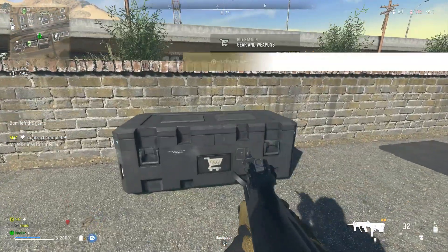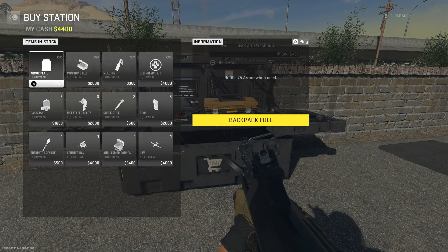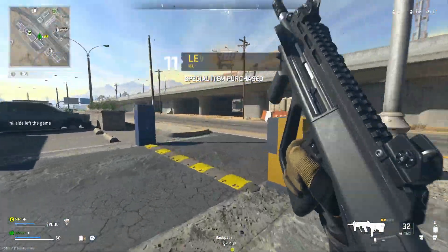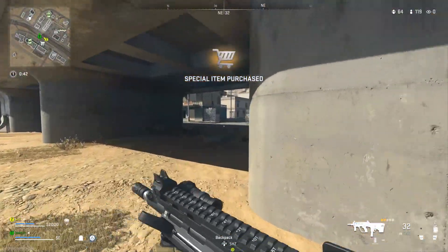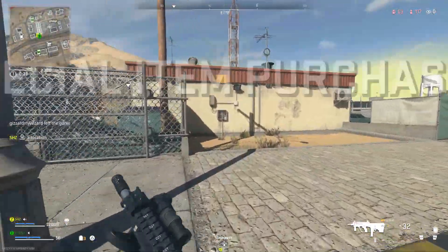As you can see, I have about fifteen thousand dollars. Now find a buy station and spam buy armor plates. What this does is give you XP for purchasing them. You don't have to have room for them, and the plates will never run out at any buy station, so you can keep spam buying.